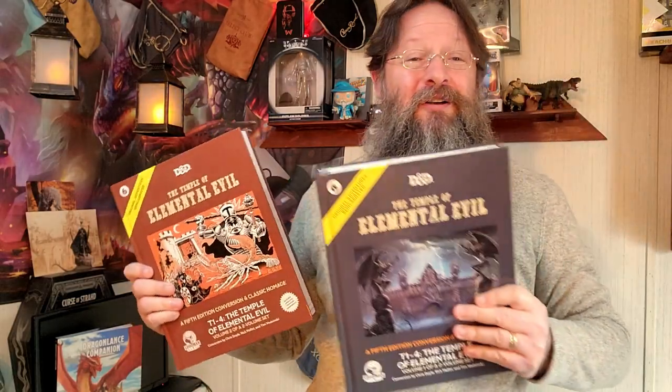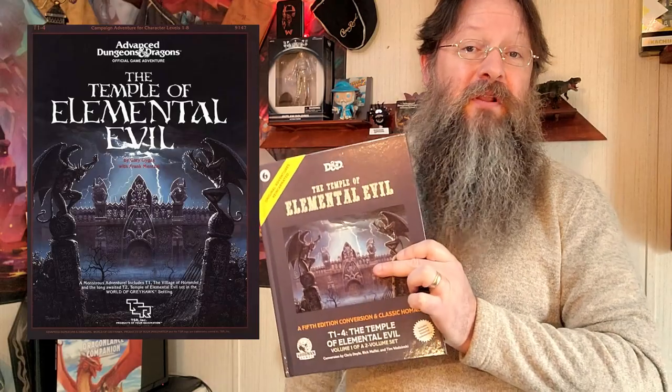What's more, this tome comes in two parts. The original T1 Adventure, The Village of Homlet, came out in 1979. It acted as a standalone adventure and took place in the world of Greyhawk. Then, six years later, T1 through T4 was released under the name of Temple of Elemental Evil.